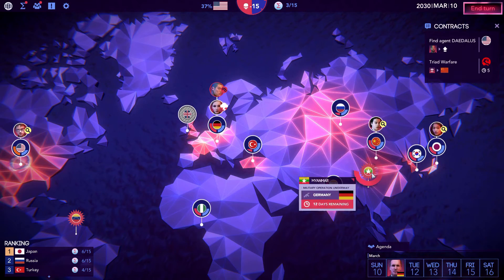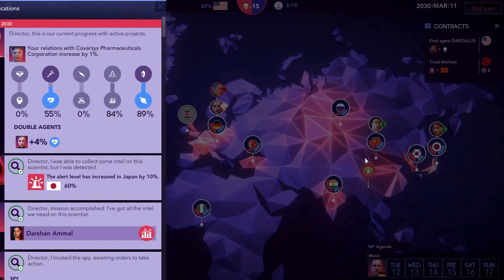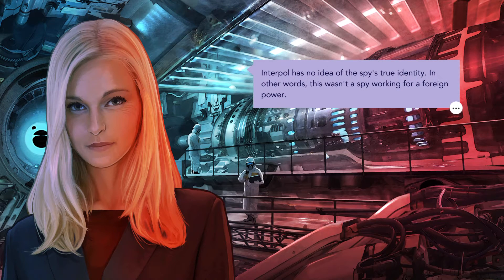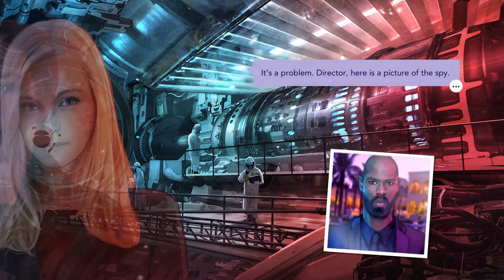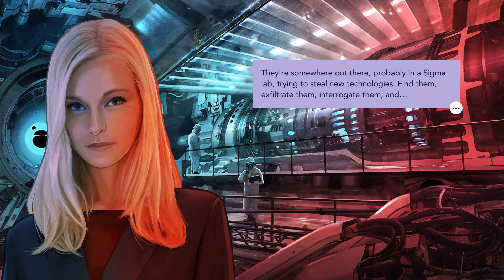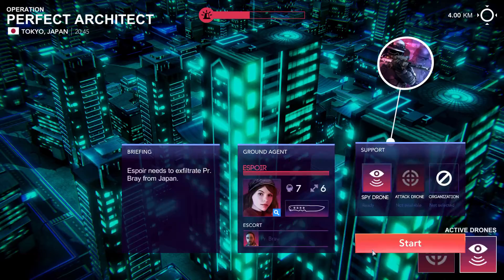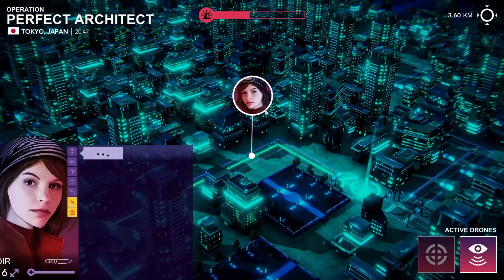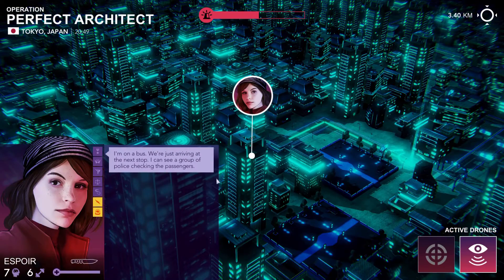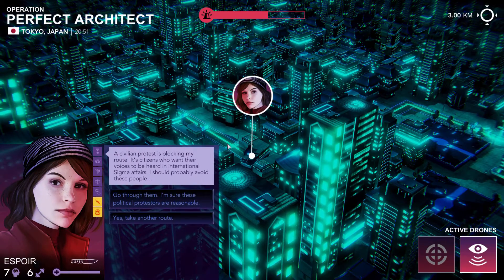There are three game modes in Sigma Theory, although most of them play the same for the most part. In story mode, you're forced to play for the United States, with additional story objectives woven into the core gameplay loop. The extra story is nice and it's probably the best way to make your first playthrough, but once you've experienced the two ways the story can go, you won't really miss the extra events. Classic mode plays the same but without the extra story events, and also allows you to submit scores to leaderboards and choose from any available nation. Each nation has their own special ability, but perhaps unfairly, only the USA has an ability that applies to all of your agents, whereas the rest gain an ability that slightly changes a single scientist or agent. Custom mode allows you to change modifiers to make the game easier or harder, and also supports Steam Workshop content such as custom agents or scientists.